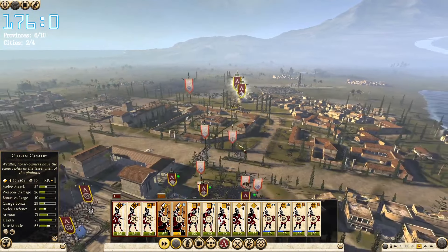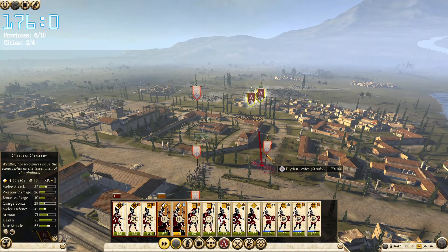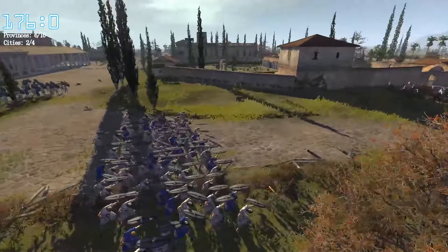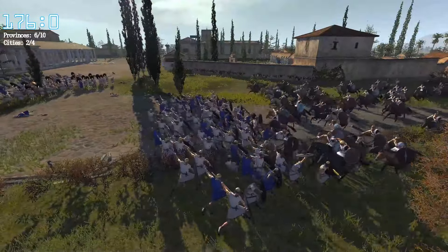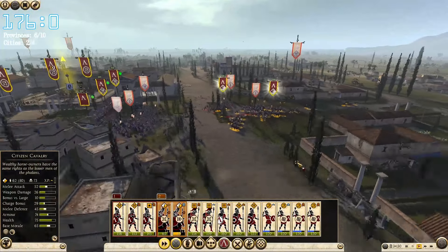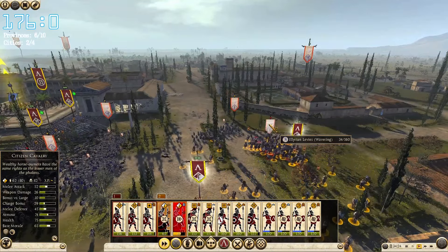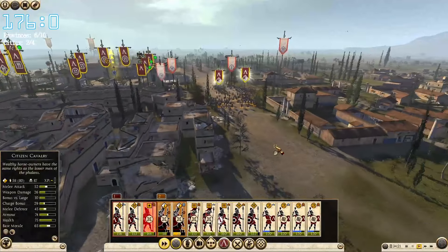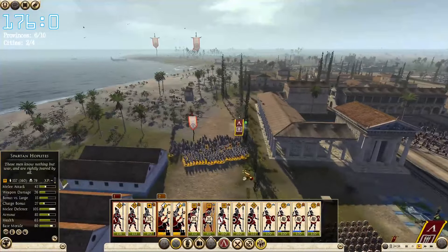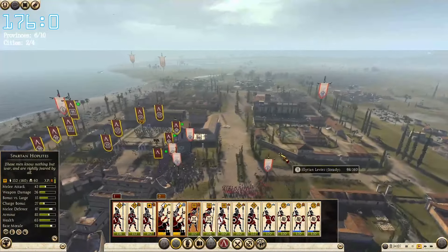A spearman — we are going to ignore him. Levies. I'm going to charge at these levies; there's 80 of them, should be able to route them fairly easily with this cavalry. Are they bracing? Absolutely brutal. And this is another levy — we want to avoid the other guys, it's a hundred of them, a little bit too much. This one is shattered. Get out of here. Spartan hoplite lost three, killed 80. This one — 50 kills, lost seven men. Not too bad.